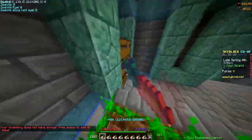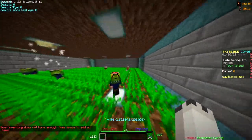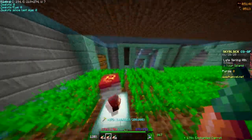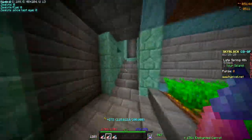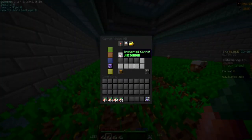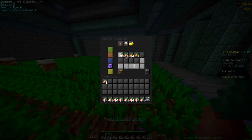My inventory is actually full so I've got to empty it — there are so many carrots. We're gonna have over a double chest of enchanted carrots. It's kind of annoying that it doesn't convert into enchanted golden carrots, but that's fine. We can basically get all of our guys to tier 9.